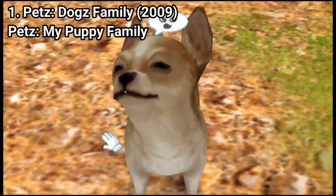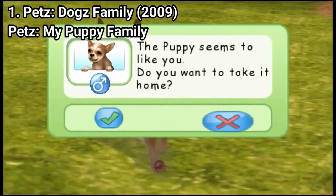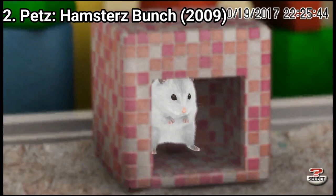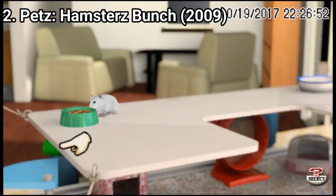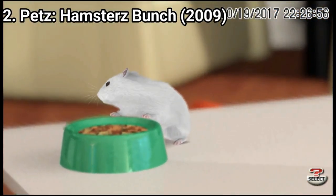Pets on the PSP is what you would expect from a virtual pet game. First you choose the characteristics of your pet — you can choose which breed your dog will be or what color your hamster will be. The games don't have that much content. You can pet and feed your animal, play with it, and you have to watch its stats like in the usual virtual pet game.